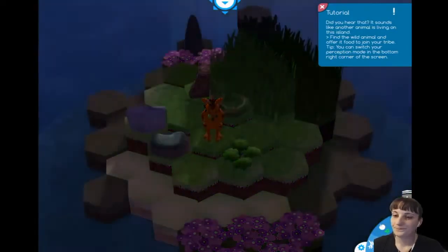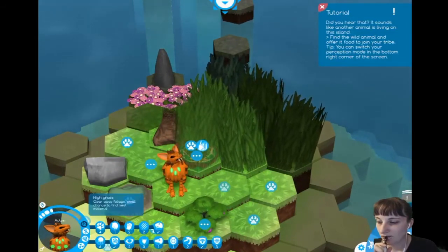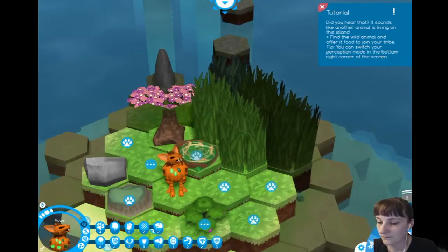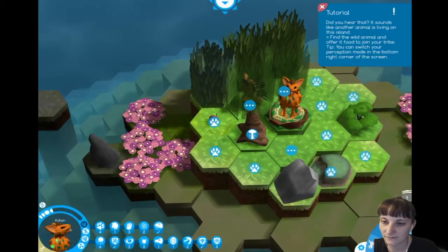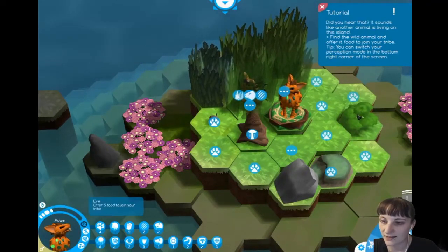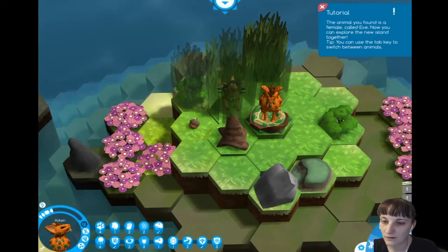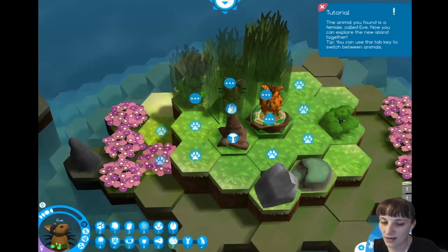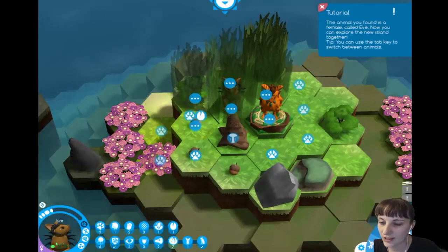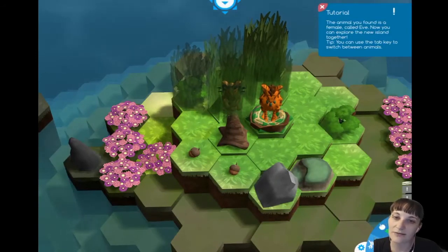Put space to end the day. I found a nest — is it a hole? Attack, or offer food to join your tribe, or clear away foliage. Join my tribe! She can move places. Nut — crack open the nut. That gave me food. Everybody's tired. The animal you found is a female called Eve. Adam and Eve — that's cute. Now you can explore the new island together. You can use the tab key to switch between animals.